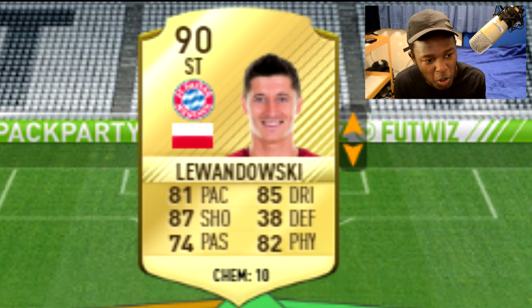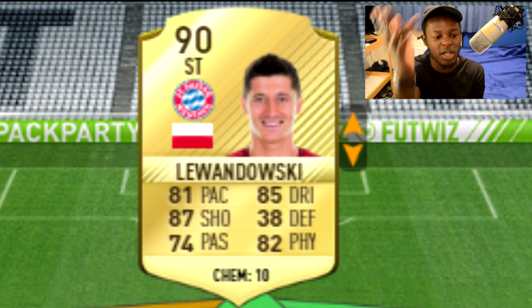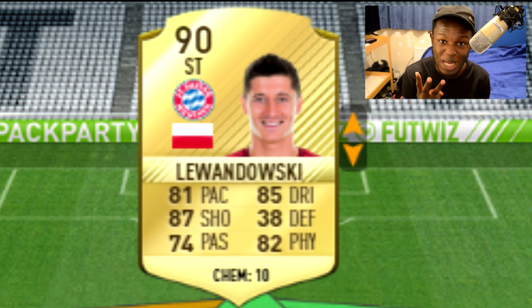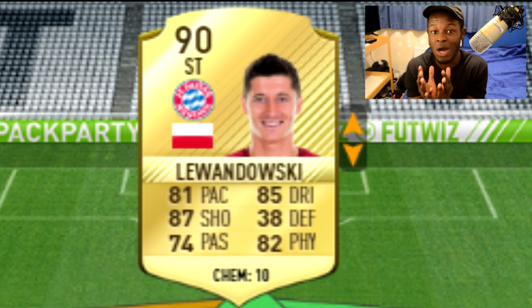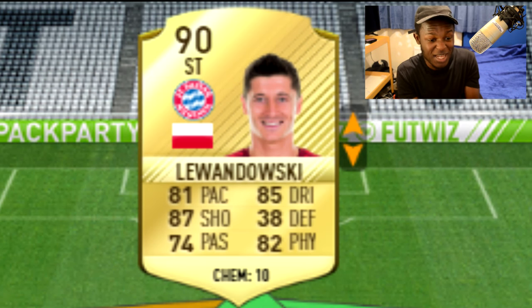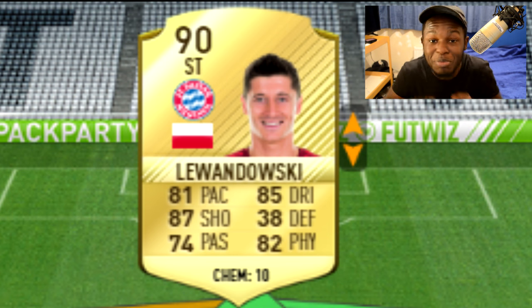Getting on to the big boys up top, we have the highest rated player up front at striker — Lewandowski. This guy has now got a 90 rating. Bearing in mind he started FIFA 16 as an 87 rated card, that is insane — he was boosted up by three ratings throughout FIFA 16. I pretty much lost count of how many special cards this guy had. He had more than six or even seven special cards because last season he pretty much bossed the league. His stats are 81 pace, 87 shooting, 85 dribbling, and 82 physical — pretty much OP. He might not be the fastest striker like Aubameyang, but he'd be a great player to use.